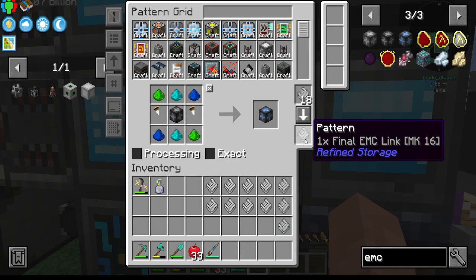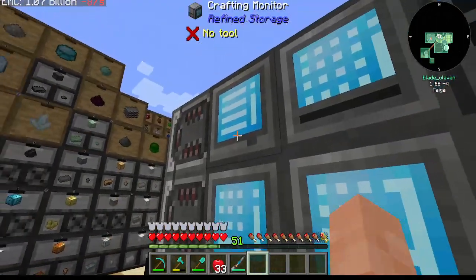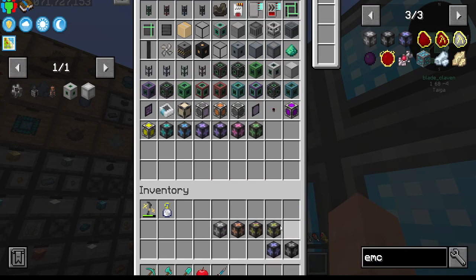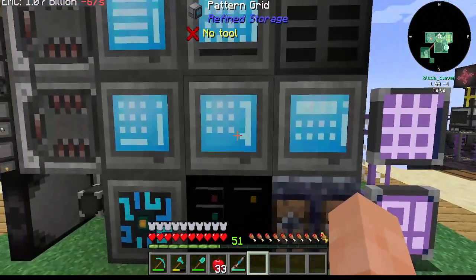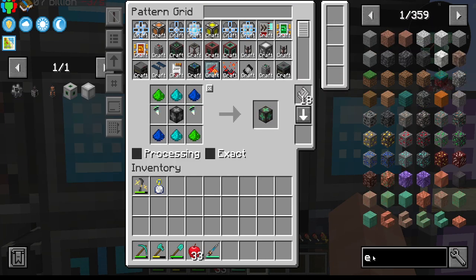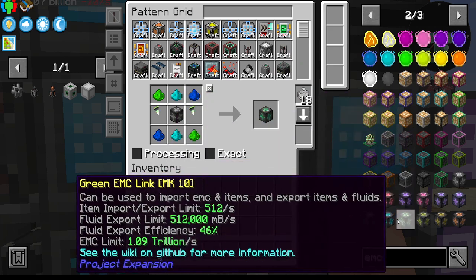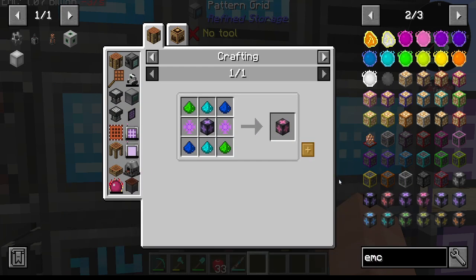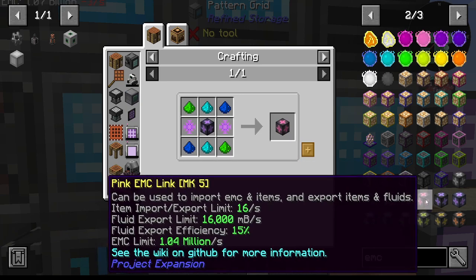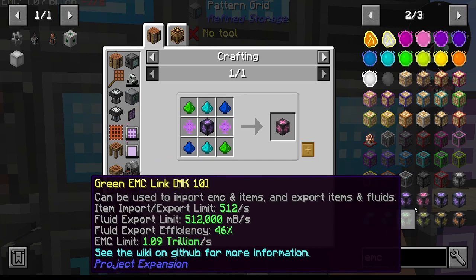We're just going to go ahead and stick you all in there like so. Then let's go and see. We have that one — we have all the stuff for that one. We have everything but you. But now we need to go back through this rabbit hole.